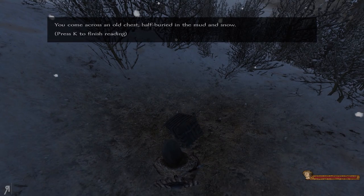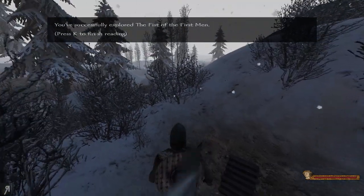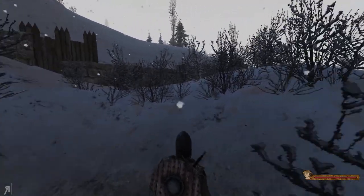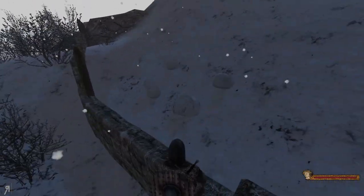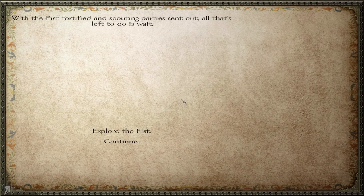We found an old chest right here. I'm not really going to complain too much about it. Now that I know there's basically always going to be a chest, it's probably a good idea to look for it relatively close to the center of the area. Let's continue.